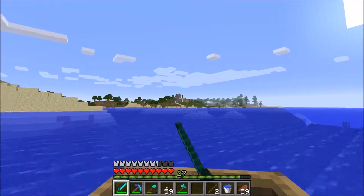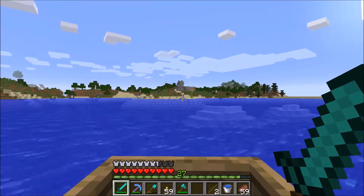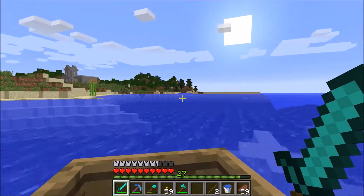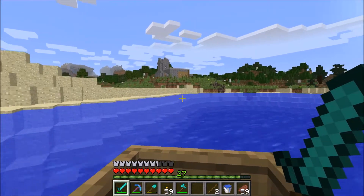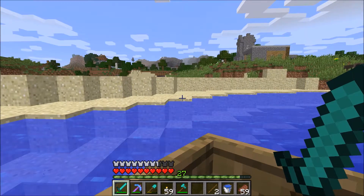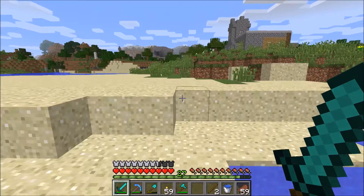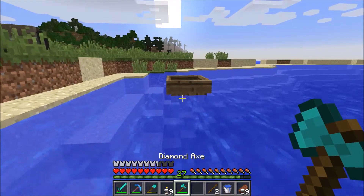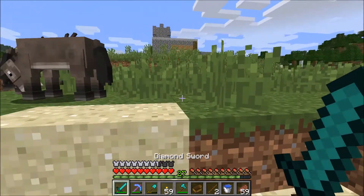Not too long after I cut there - take a look, do you see that? That is a village. I can see from here that it's a cleric, and it also looks like there's a blacksmith's hut. So that's exciting - we can find out what's in that chest. Hopefully we get something good. Diamonds would be ideal. Looks like it's a rather small village though.